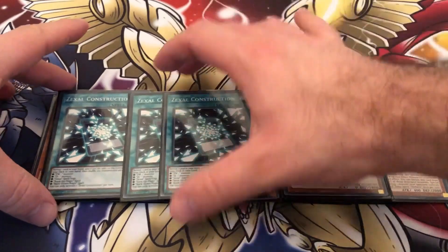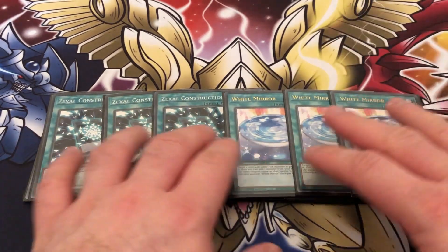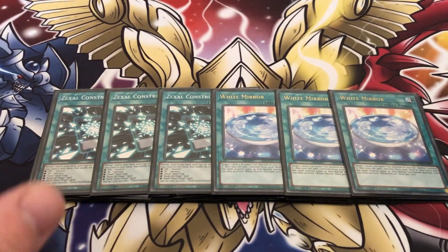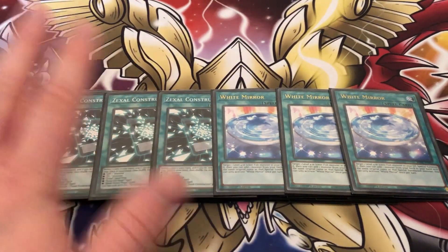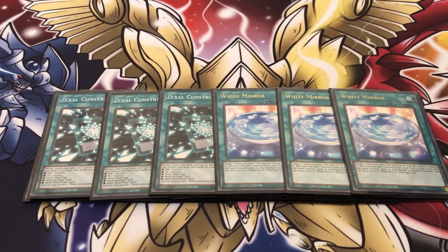Moving on to spells: for searches we're playing three copies of Zexal Construction and three copies of White Mirror. Both of these are just phenomenal for this deck. The extra copies of Construction will be dead after you do your combo since you only play one Stage, but the end board you're making should mean you don't need more than one — you should be winning on the following turn unless your opponent opened an absolutely nuts hand.